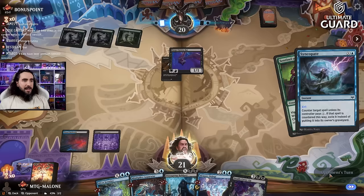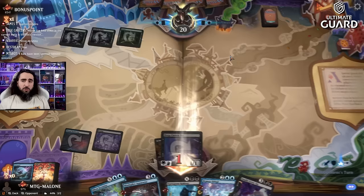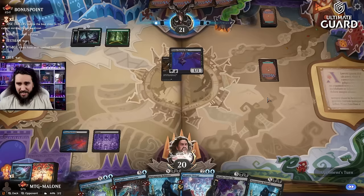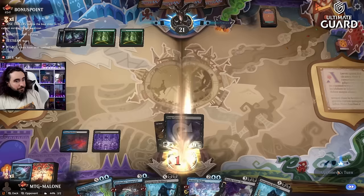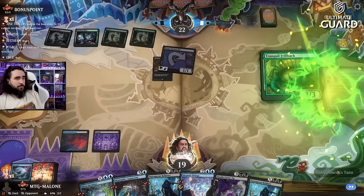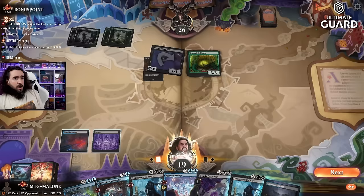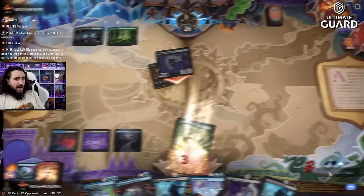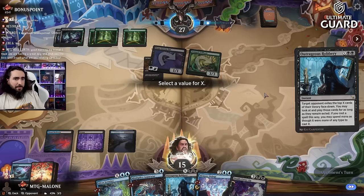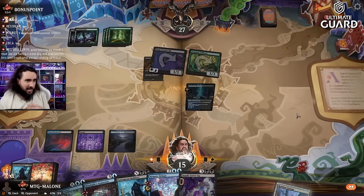I kind of gambled here and the gamble didn't pay off at all. We could still find a land now and another land straight afterwards — nope, okay. Opponent is on double the lands we have — that's always what you want to see. Tranquil Frillback! Why are people playing Tranquil Frillback? We're still in this. I'll Outrageous Robbery one of their cards — it might be a land or a removal. It is a land — we did well.